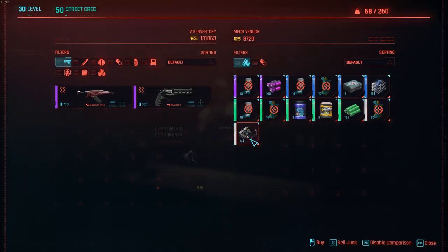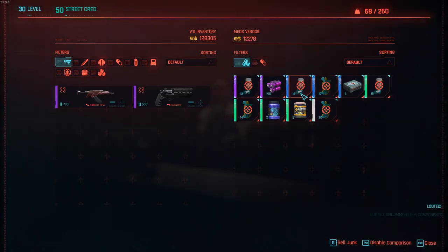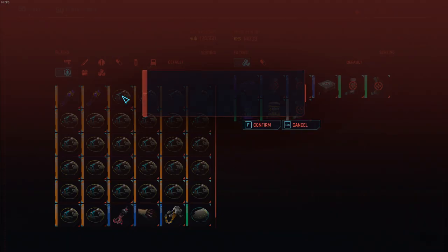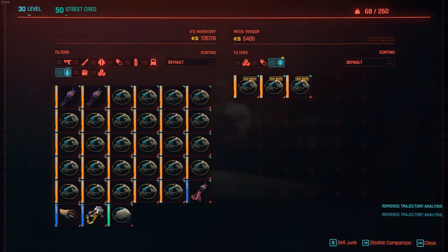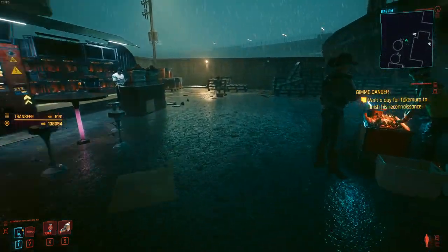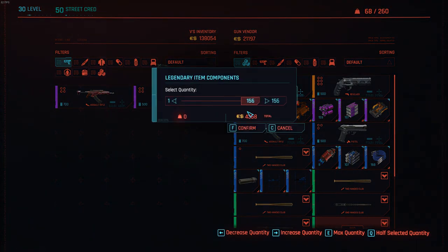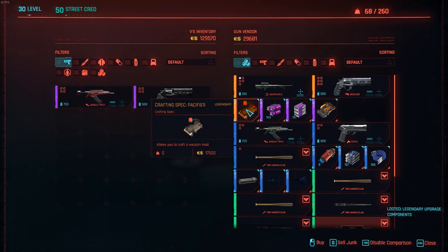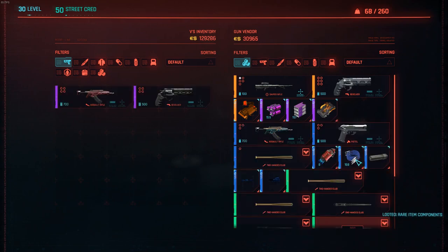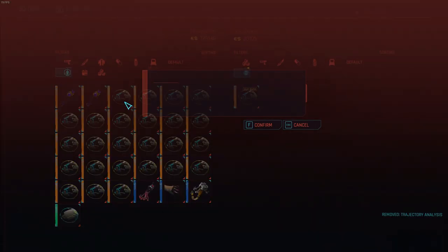I come here and buy all these items — usually you'll get around 20, that's best case scenario — and then I sell all of them back to get my money back. Then I run over to the other vendor and do the same exact thing: buy everything from him, and after he has around 30,000 Eddies I sit here and get all the money back by selling the Trajectory Analysis back to him.